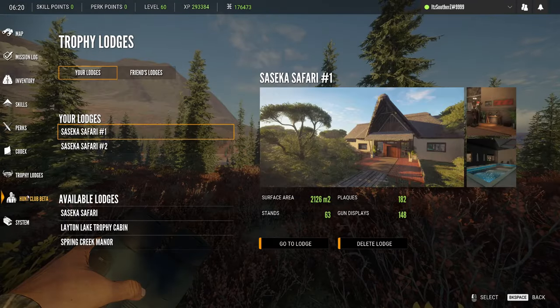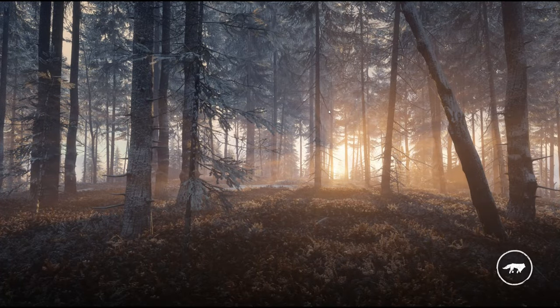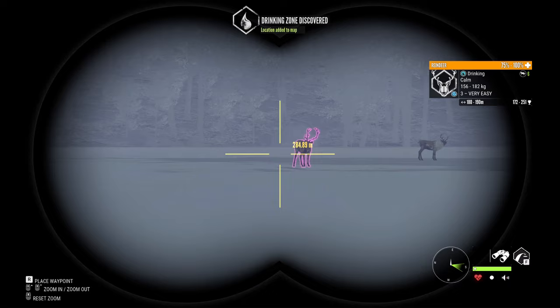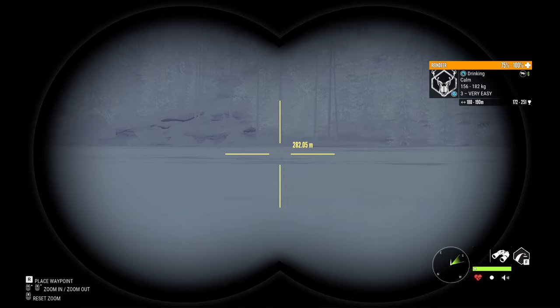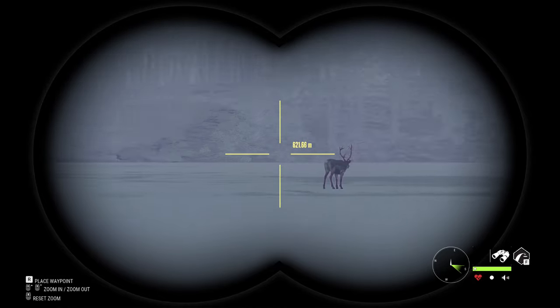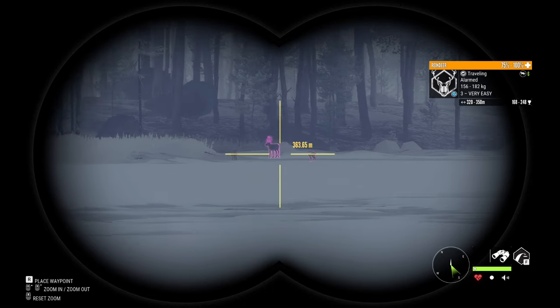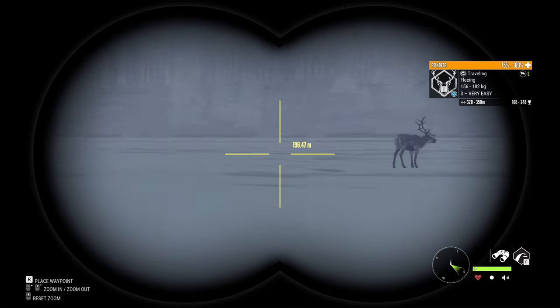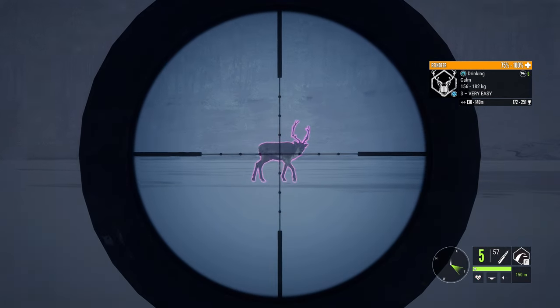We are going to head to Medved Taiga now and see what I can find. I'm just going to hunt a couple of species here, then a couple down in New Zealand, then a couple in Parque Fernando. We got a reindeer right here. I'm currently at the big lake on Medved Taiga and we're going to go for a shot on this reindeer. It is currently lynx, reindeer, and brown bear drinking time all at once. Let my heart rate calm down and take a shot, and take one more to get him down quicker.